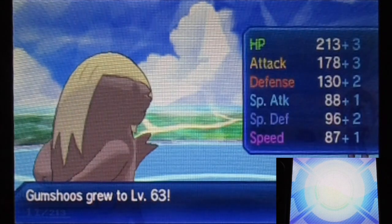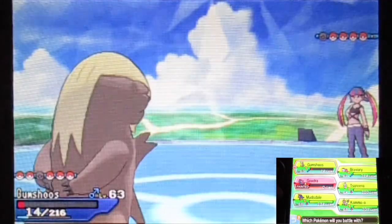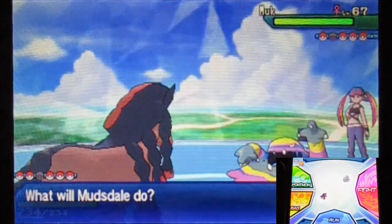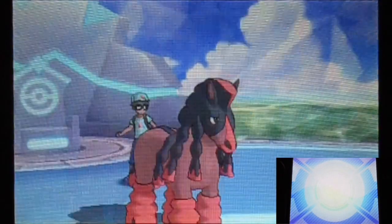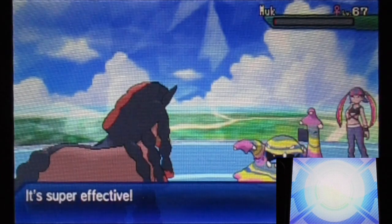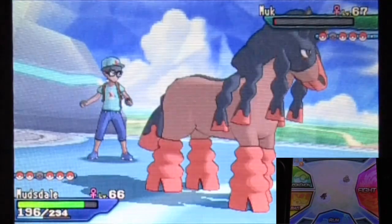Alright, another level up there. Mudsdale's stat boosts are always kind of the same, so don't need to worry about that. Mudsdale is still probably the best one — maybe can take on Plumeria there. If I do this one really quickly, I might do another trainer battle in this video. I need to remember the length of the video — I'm not trying to make it too long. Funny that before off-camera I used a lot of Earthquake with Mudsdale, so I need to use the Aether Foundation to restore PP.